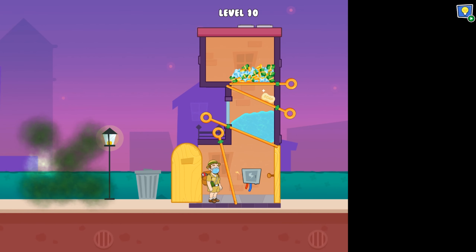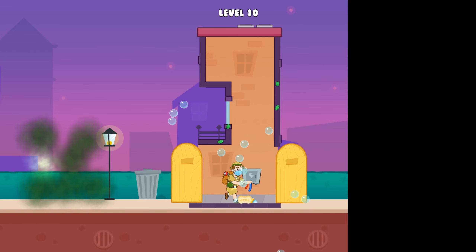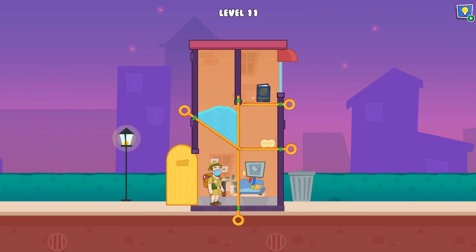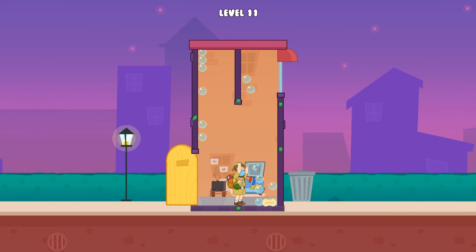There should be soap water, electricity, and a huge amount of money and gold in this level. Let's use the soap — all the water turns into bubbles. I hope we did it successfully! Next we should collect a passport, use soap water, and return everything to bubbles. We did it right!